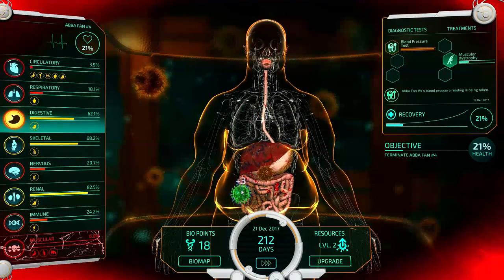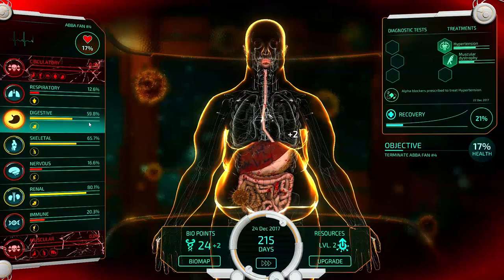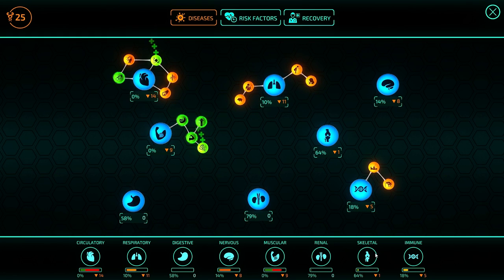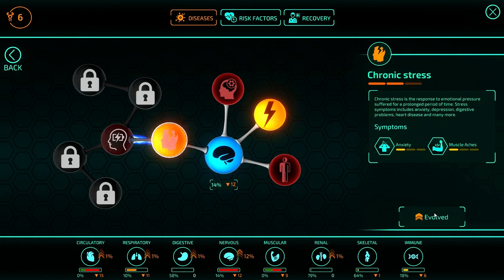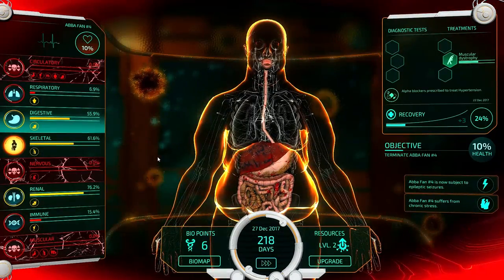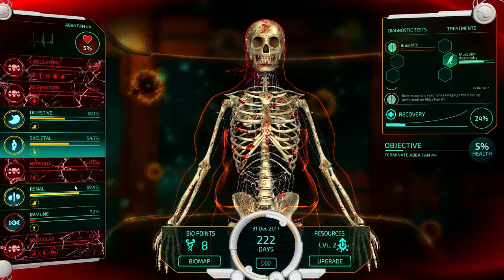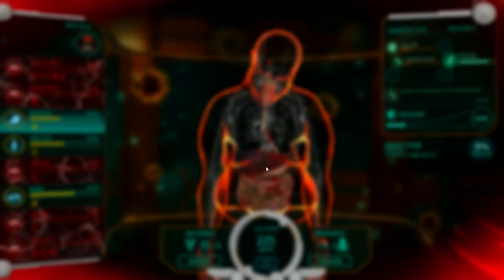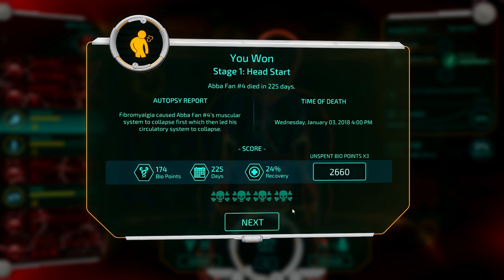Nervous system's having problems — let's hit that nervous system and get it to go. We'll give him seizures, and after seizures we'll give him chronic stress. Respiratory system is down — he's going into massive failure right now. I think we did it about 50 days faster than last time. Abba Fan number four is down. Bio points took us a lot less and fewer days too — I think we did better this time. We still got two skulls though — I suck at life.